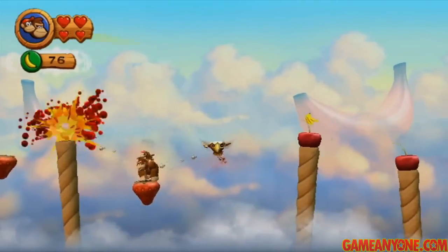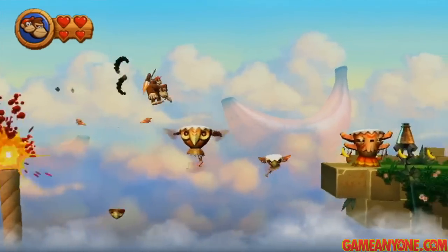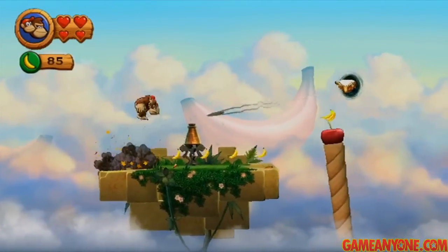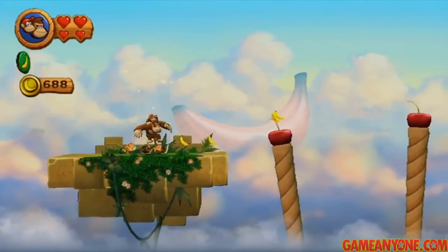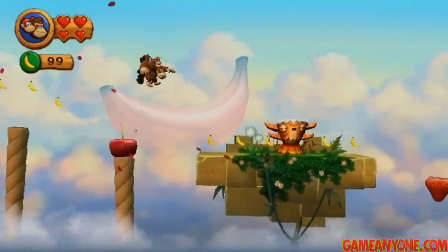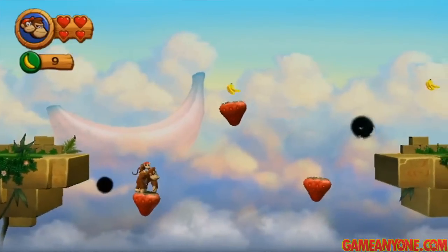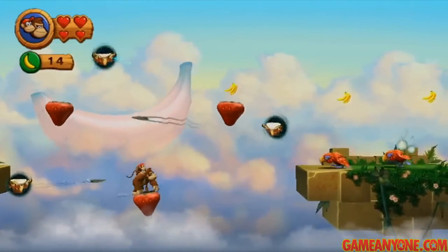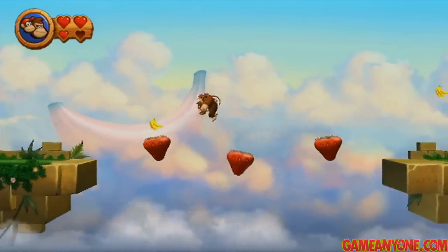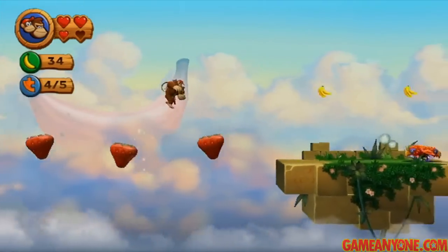These cherry platforms are going to explode whenever you stand on them, so don't be on them when they explode — and don't try to go back either because they won't still be there. With this jump, if you do it right, you can get two lives out of it. Make sure to avoid the shooter's shot at the end; you don't want to get hit needlessly. Now we've got more cherry platforms — these are moving pretty quickly, so be confident of where you're landing. Then there are strawberry platforms with banana bunches dropping on them. Stay on these strawberries and get the banana bunches; once you get the last one on the right, the puzzle piece drops in the middle. Grab it — that's number four.